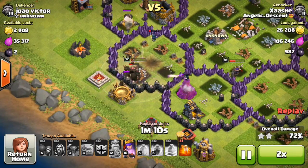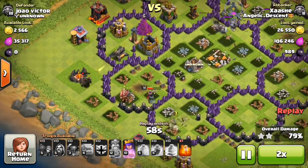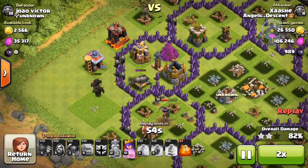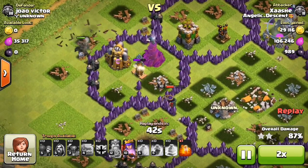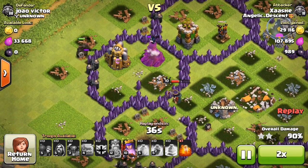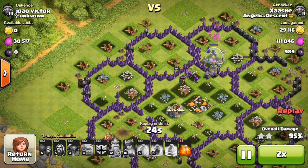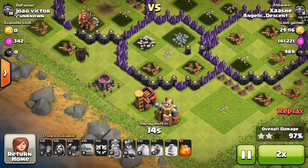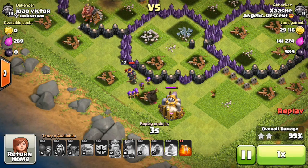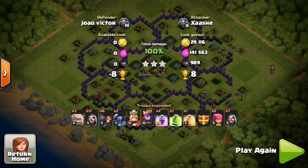The cannon retargeted once the golem exploded, which wasn't ideal, but two golems at the top were taking damage from three defenses. I dropped my last two wizards at the top since those defenses were distracted by the golem - they took out that archer tower and went around the top. At the bottom I still had my king, two pekkas, some wizards, and my queen trailing behind. The pekkas tanked for my queen, so my queen took out the cannon, the hidden tesla, the wizard tower, and the archer tower. This was only eight trophies - I probably shouldn't have gone for it.